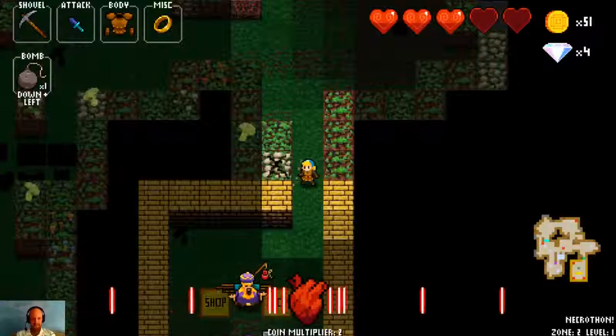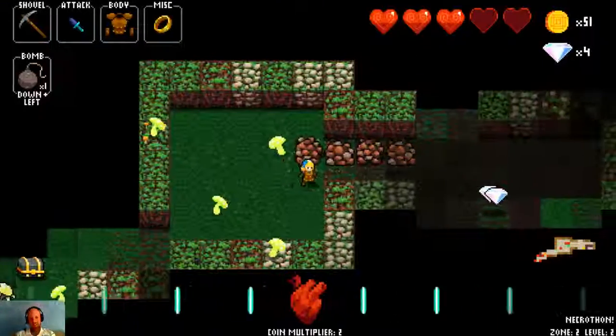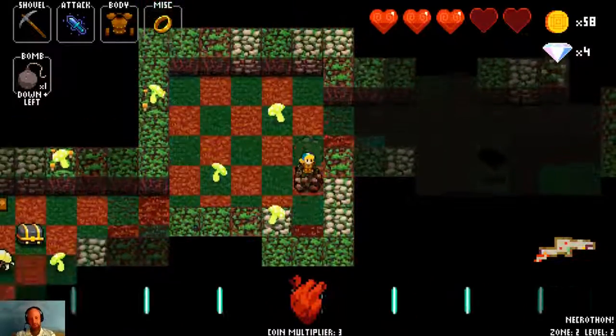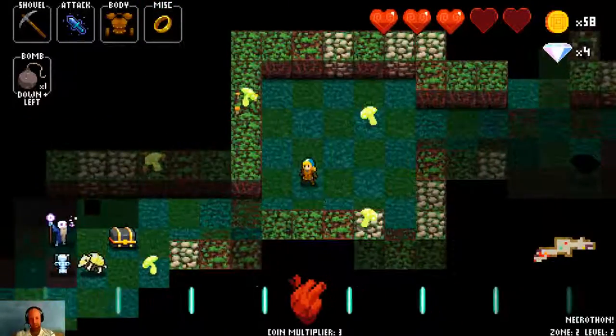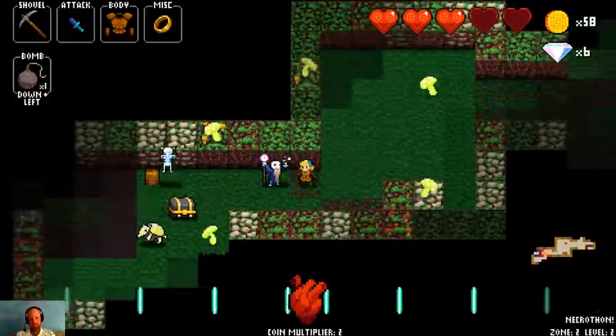A ring of phasing is an interesting thing because it's an item that should be really awesome in theory. But in practice it turns out to get you killed more often than it helps you. Essentially what the ring of phasing allows you to do is to go through walls, which means that you don't have to worry about the layout of the level anymore.